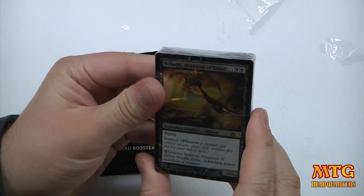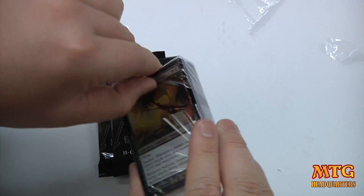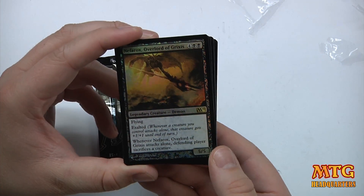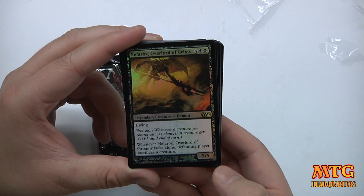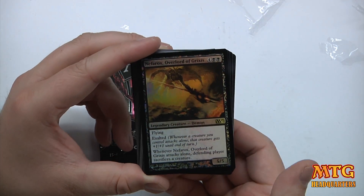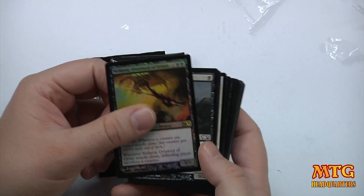Let's go through this first. We've got Nefarox right on the front — my pronunciation, I tried my best, sometimes I get it, sometimes I don't. This is a 6-drop for a 5/5 flyer that's exalted, so whenever a creature attacks alone, that creature gets +1/+1 until end of turn. If you have five other exalted creatures and you only attack with him, he's a 10/10. And also, whenever he attacks alone, the defending player sacrifices a creature. Pretty awesome.